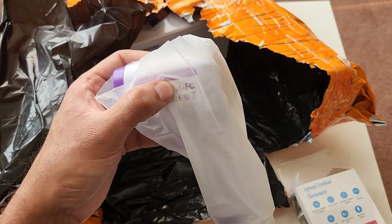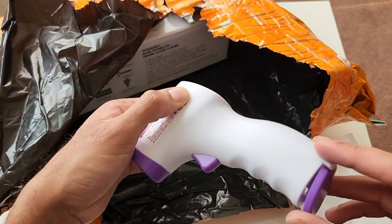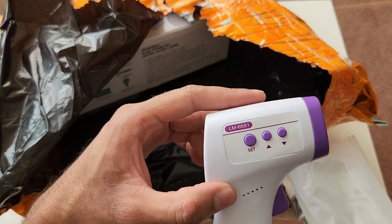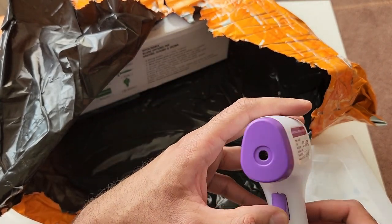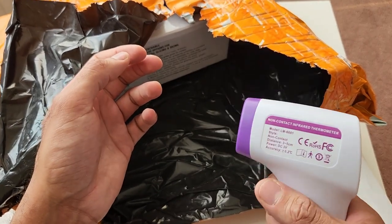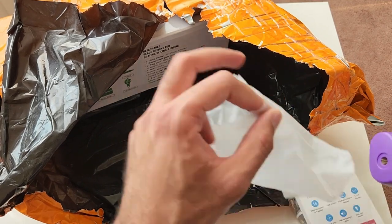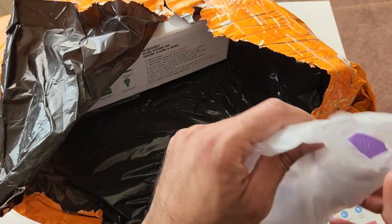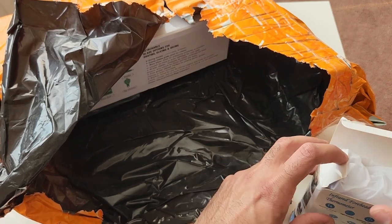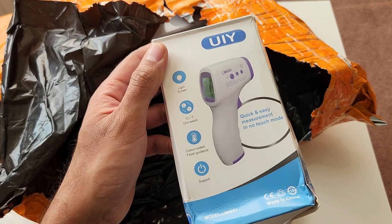The packaging is a bit battered but that can happen in transport — these items are coming from China by plane and then delivered by Evri. Unfortunately this item doesn't come with batteries so we won't be able to test it right away. The build quality is okay — it's plastic, which is expected. My sister has a thermometer from Amazon that's more sturdy, but this seems decent enough. We'll see how accurate it is compared to an Amazon thermometer.